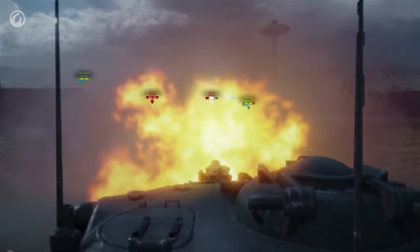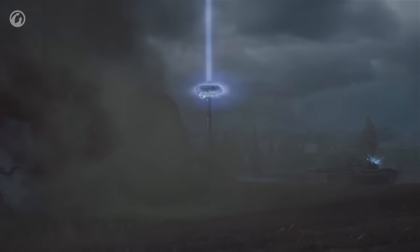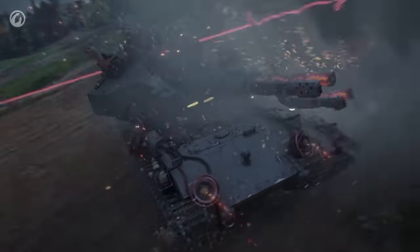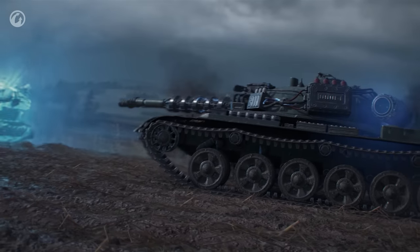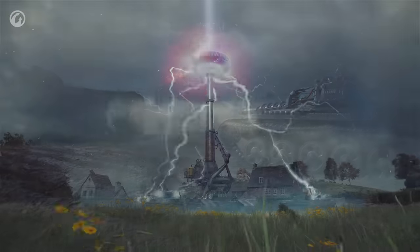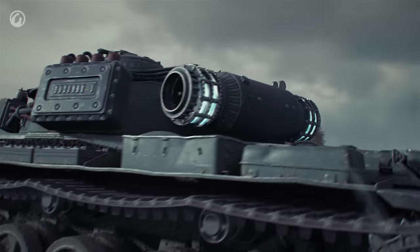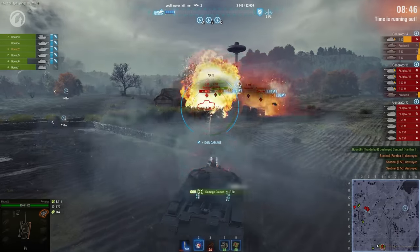To defeat it, you need to deal with the Sentinels and overload the Generators. There are three of them. Overloading any Generator will remove the Blitz Traeger's shield for a short time, during which you will be able to cause real damage to it. Six Overloads will remove the shield for good. Every Generator that is overloaded also adds time to battle and provides all remaining Harriers with a Plasma Charge that boosts their damage, including damage from abilities.